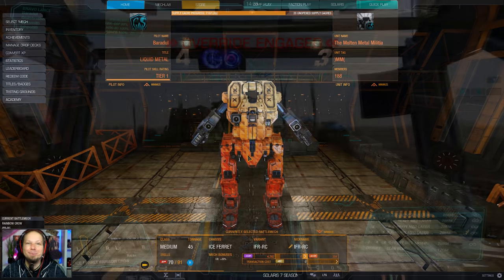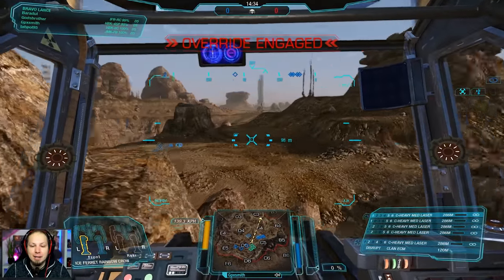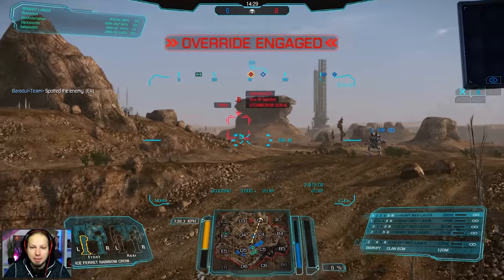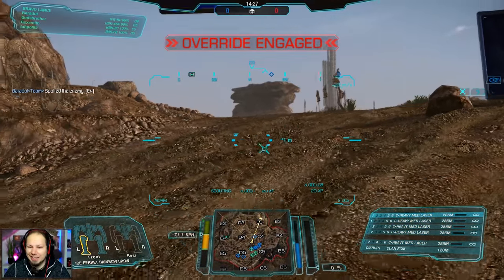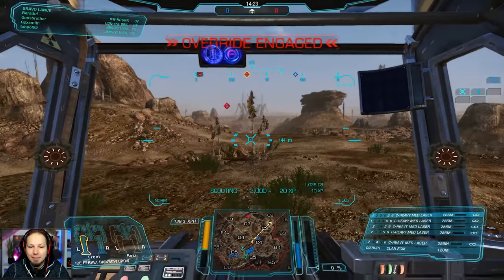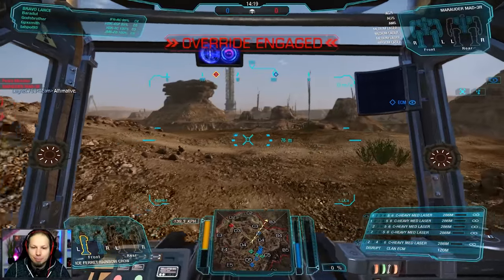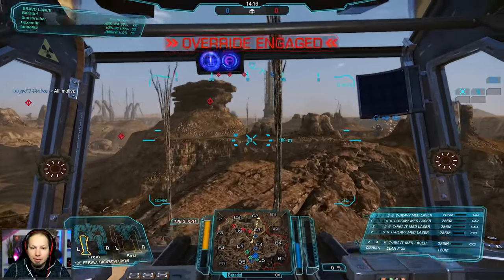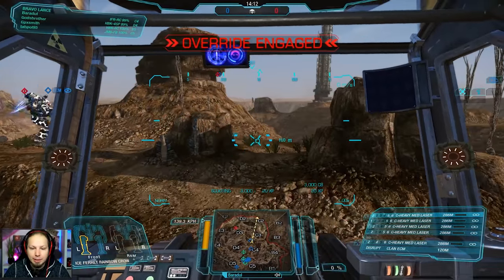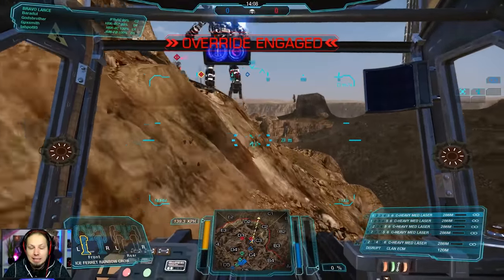All right, first game of the day. We are playing Canyon Network, skirmish mode. The enemies start on the delta 3 edge. We have a Stormcrow already and I want to go ahead and harass him a little bit. Let's go guys. We have an alpha strike of 50 — not great, but probably enough to open him up. I'm gonna help with the Stormcrow. We need to be aware of the enemies that might be coming.